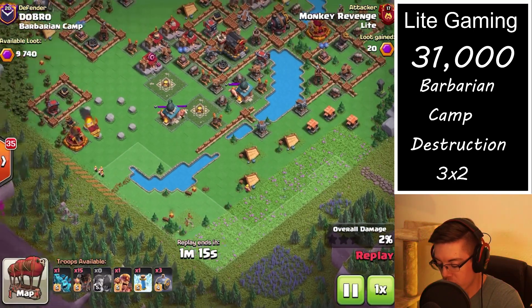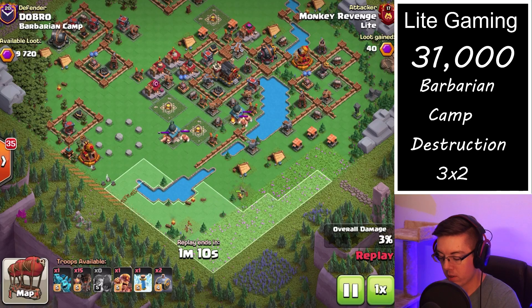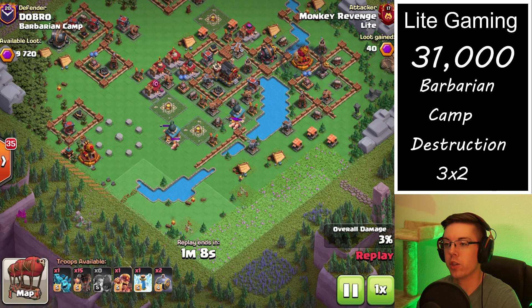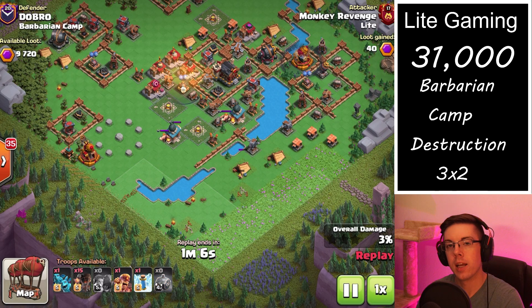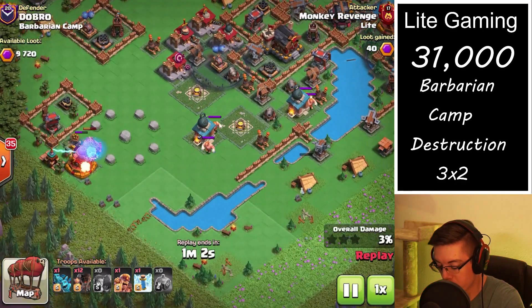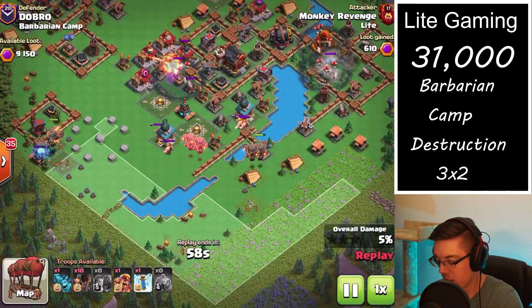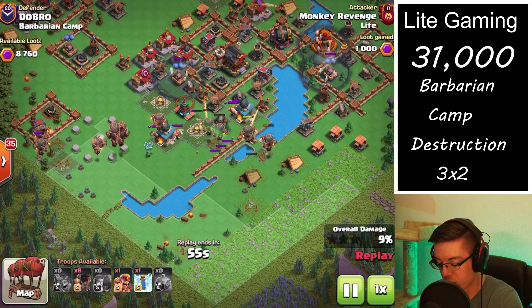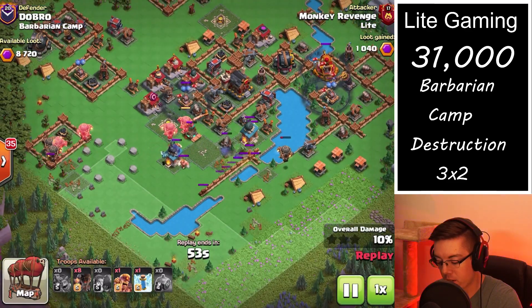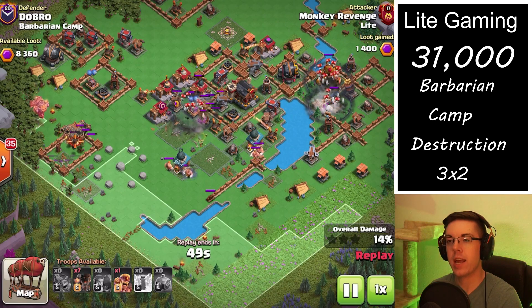On the first attack, you ideally want to open up the key walls that are going to prevent your balloons from getting closer deployment into the base. We've only had to open up one section of walls and deploy a couple of barbarians to clear out some of the trash buildings.